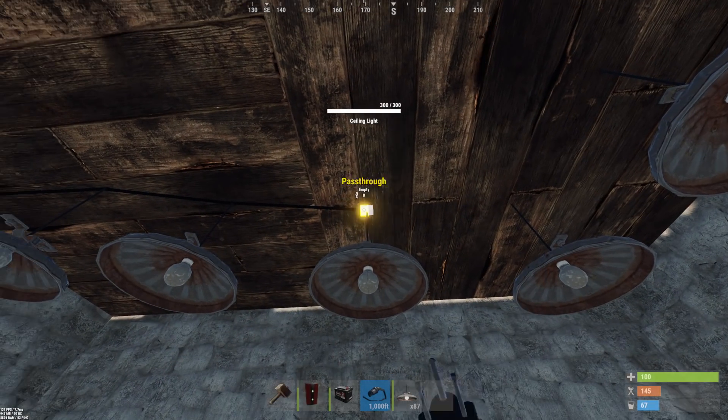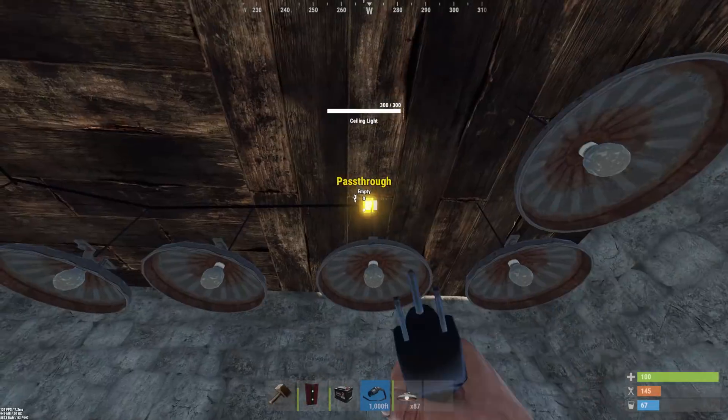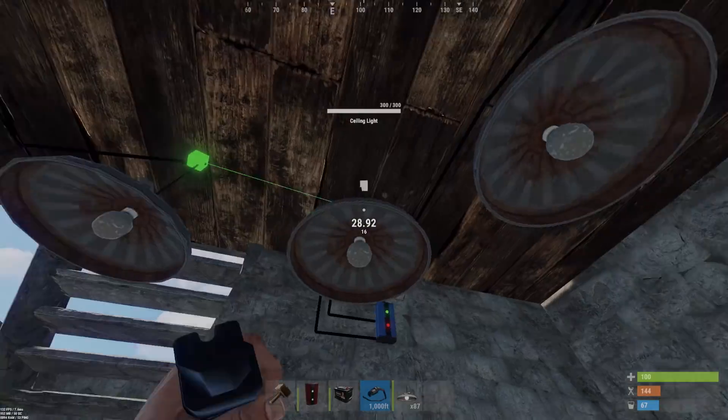When connecting the lights you can connect through pass-through then power in, and continue on through each light. You would be able to hook these up around different areas of your base or compound, and I think these are a really great addition to the game.